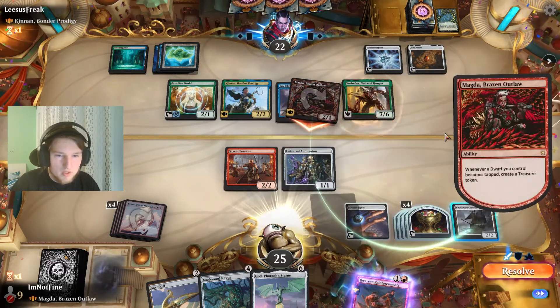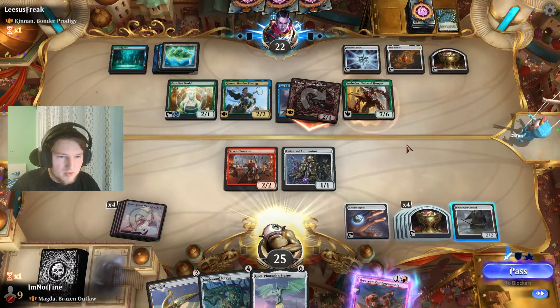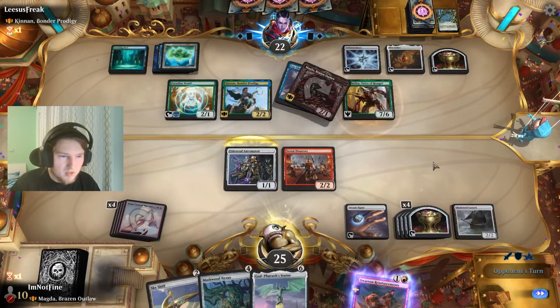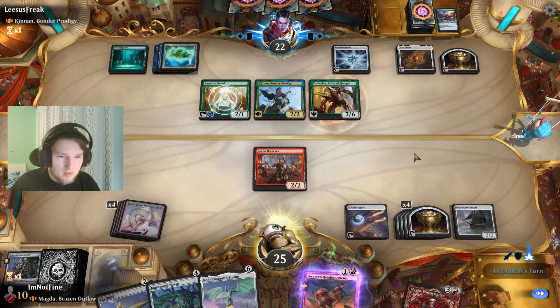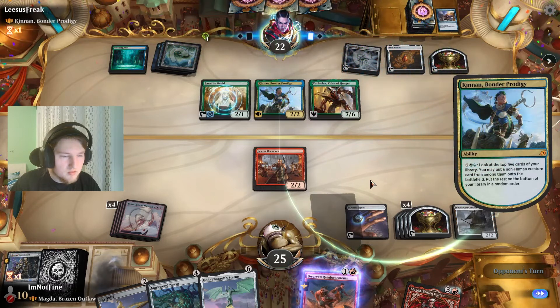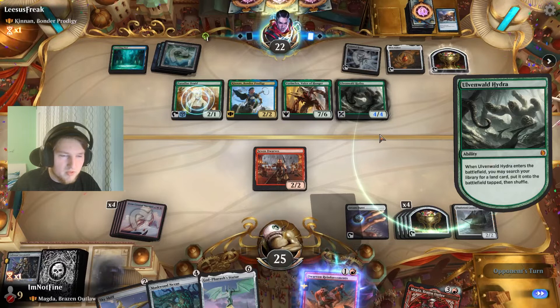They swing Magda? Oh, that's so good for us — we take that trade all day, every day. Yes, give me my Magda back! Wow, that is amazing. Okay, they activate Kinnan — sure, that's just an old Hydra, I'm fine with that. That's not a stock Kinnan card — it's just like a 5/5. Kinnan doesn't have a lot of lands out at the same time.